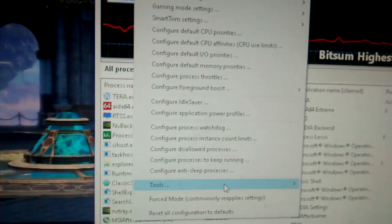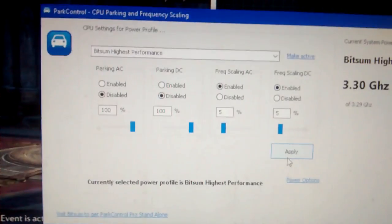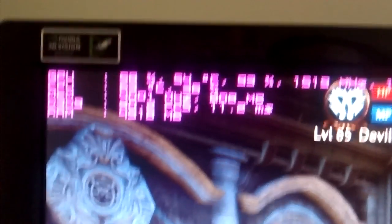So now let's go back to that. I'll disable the core parking. Click apply. Look — it's friggin' magic.